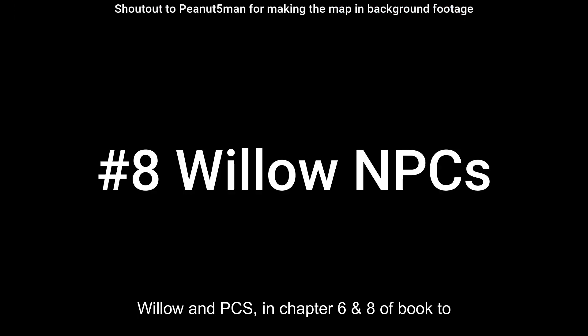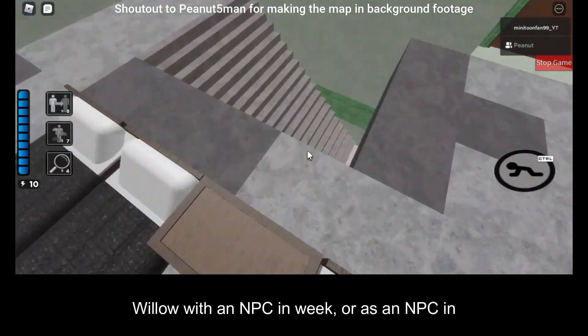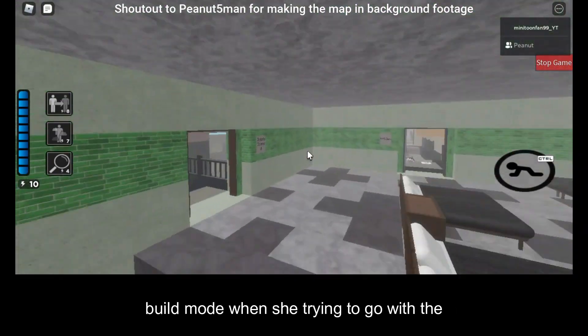Number 8: Willow NPCs. In chapters 6 and 8 of book 2, Willow is an NPC, and we could see her as an NPC in build mode when she tries to attack the player.